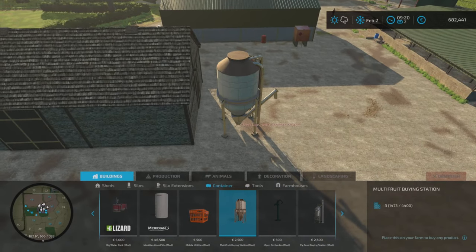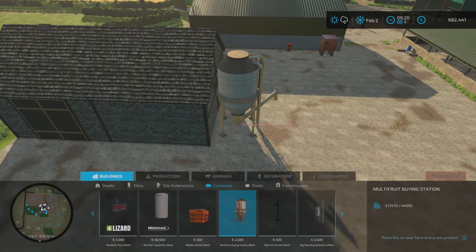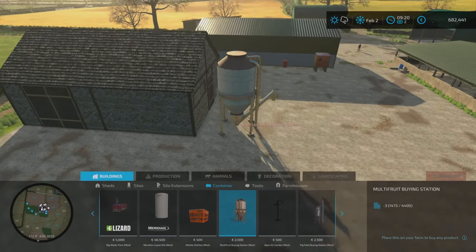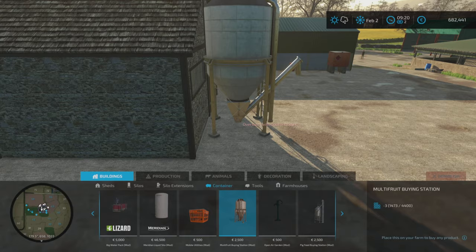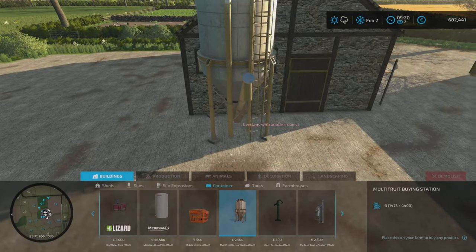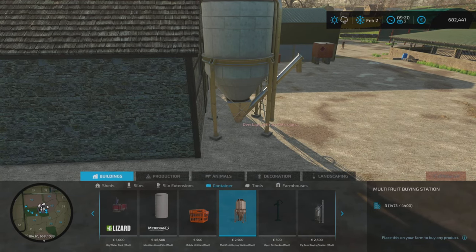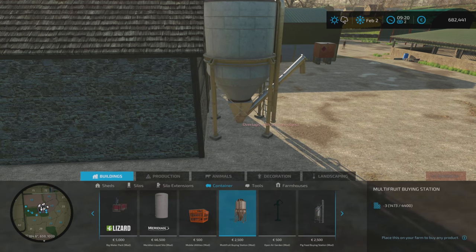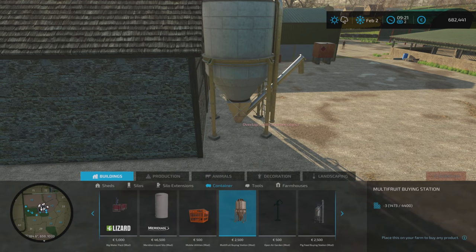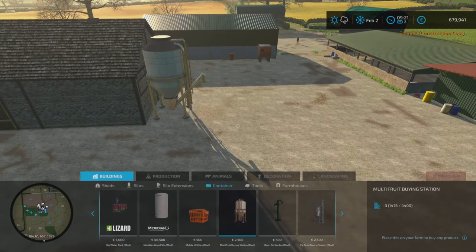Where to place it is a good question. I'll probably put it in this area - we'll just have to make sure we don't clog the yard up too much. We'll get it in position. It doesn't really matter about that door because that door doesn't actually open. That's a bit better. We'll toggle free placement to get that sorted.